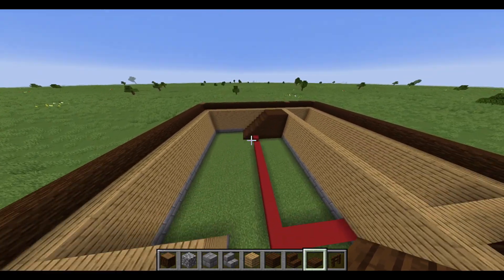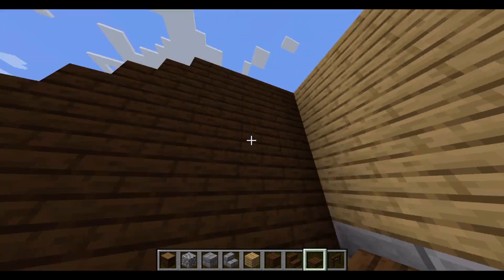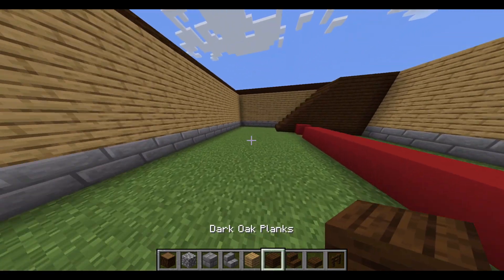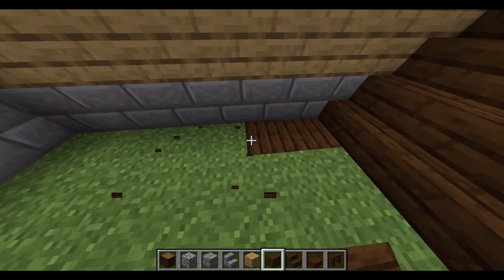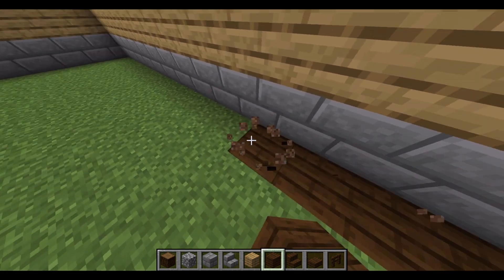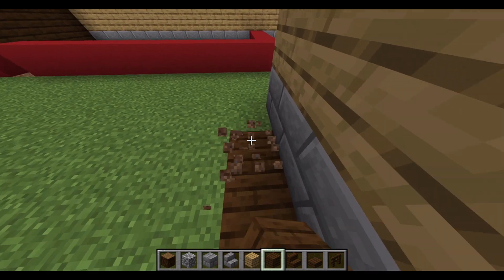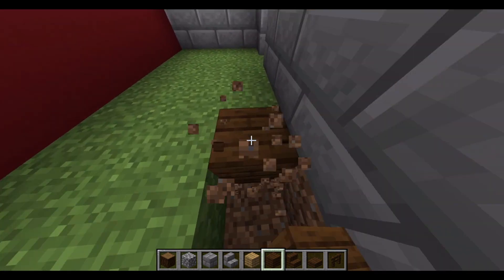Now that I finished the walls of the first floor — and I also put in a staircase to the second floor — we're going to start putting in some flooring. Seeing as the stairs are dark oak, and dark oak blends pretty well with stone brick, I'm going to use dark oak for the floor, because it's a nice dark hardwood floor, and that's kind of nice. So we're just going to get some dark oak.